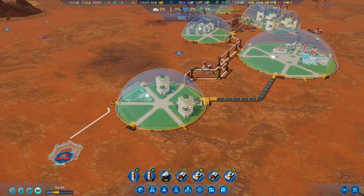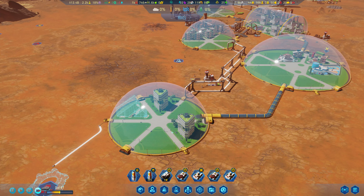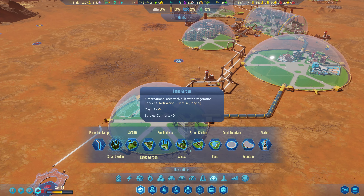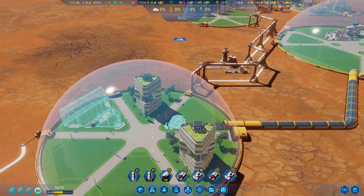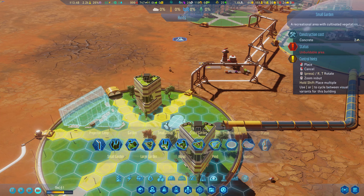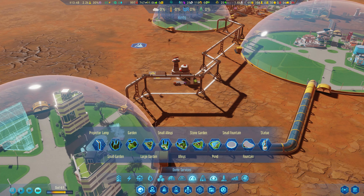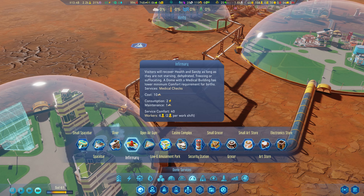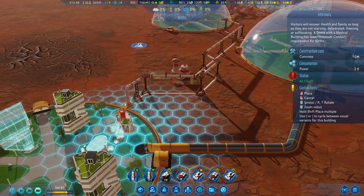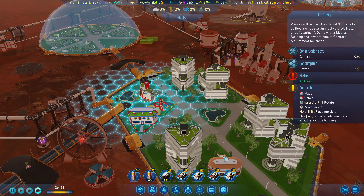This dome will be operational and we'll be able to get geologists over here. Nobody wants to live here yet but they will eventually. We can come in here and get decorations - we can fit a small one, like a pond, that would be good. Let's get a small garden. And then an infirmary in here would probably be good too - a dome with a medical building has a lower minimum comfort requirement. Let's get that here and another infirmary too.